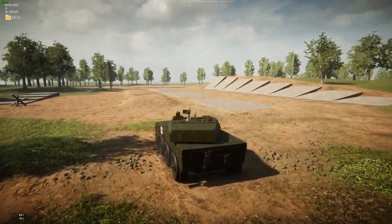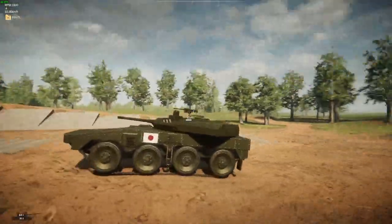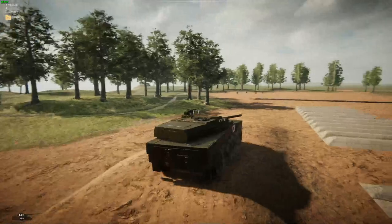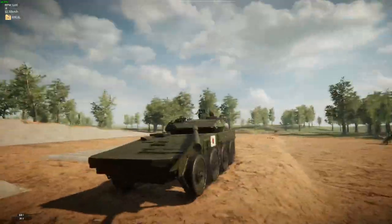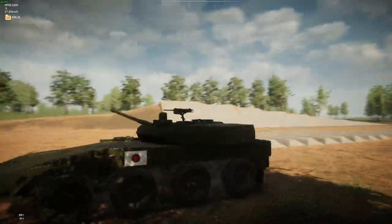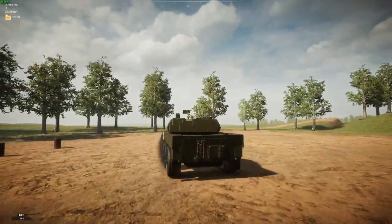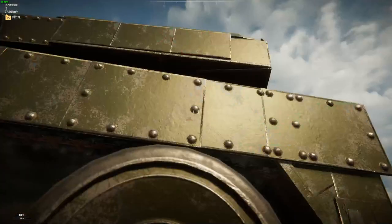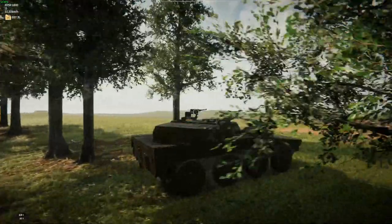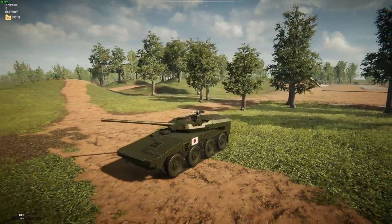Next is the Type-16, made by NICER — a Japanese equivalent of basically the Centauro: an armored car with a big gun on top of it. Once again, it has nowhere near the mobility that an armored car should have, because of the way Sprocket handles top speed with very small sprocket wheels on the sides. There's not much we can do about that until they allow us to have an invisible sprocket wheel.